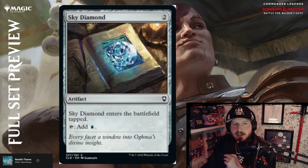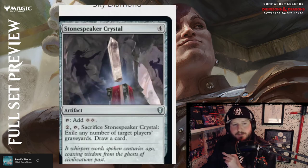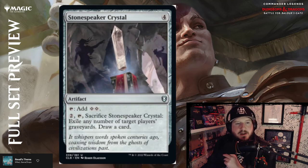Sky Diamond — enters tapped, taps to add blue. Stone Speaker Crystal — four mana; tap to add two colorless, or pay two, tap, sacrifice it to exile any number of target players' graveyards and draw a card. That's really powerful — like the Lantern of the Lost but you can target more than one player.